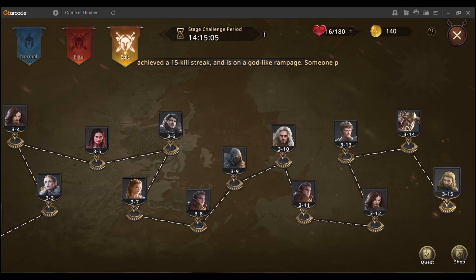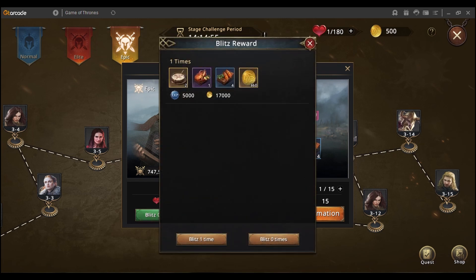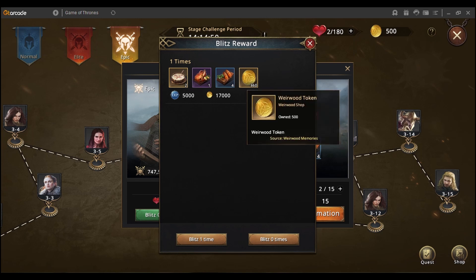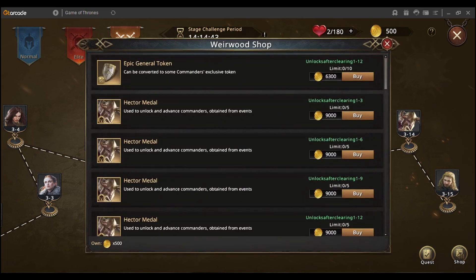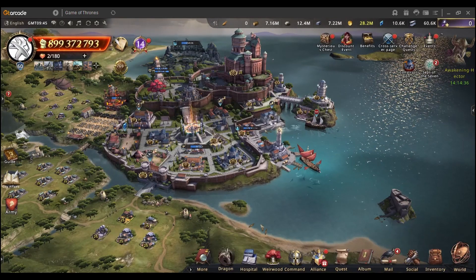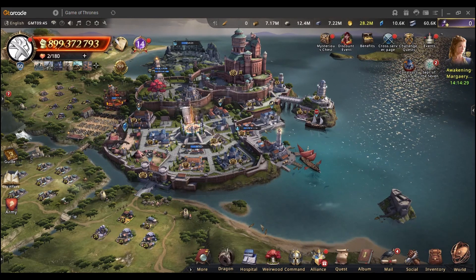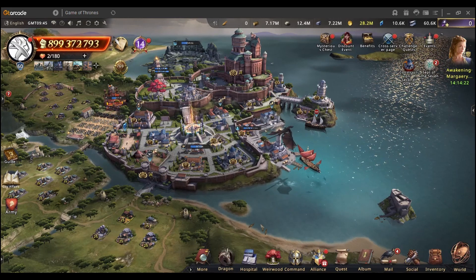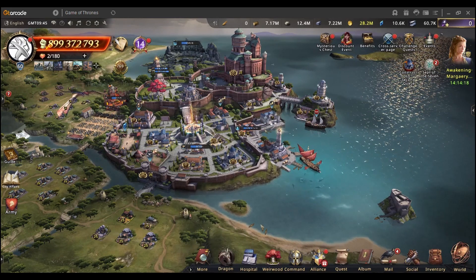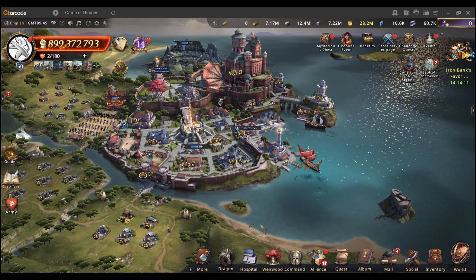Once you've completed stage 315, start blitzing. As you can see, I have 16 hearts — I click blitz once and get 360 points. You should only blitz stage 315 because it gives the highest amount of points. Once you earn enough tokens, spend them in the shop for all those nice rewards. Complete the event early when it starts on Monday, push through all the stages quickly, then blitz at least 72 times every day. Buy all the nice rewards, upgrade your account, and get the commanders you need. That's it for today — hope you enjoyed it and see you on the next one!